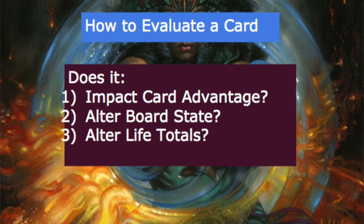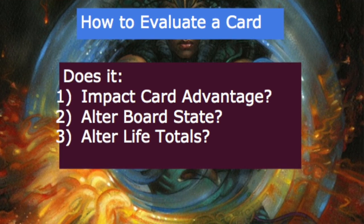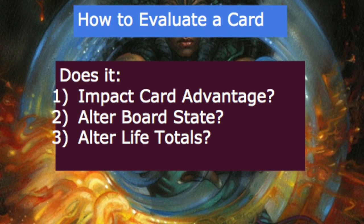We're talking about this at the common and uncommon level. Typically at rares you'll get some underpowered creatures with more powerful abilities. How do you tell if something's a powerful ability? You see if the ability of the card impacts card advantage, board state — so removal or creating multiple tokens — and if that card is going to gain you life or drain other people's life. Most effects will fall into these three categories: a big life swing, board state through removal or creating blockers, or card advantage — making your opponent discard, exile cards, milling them while drawing you cards.